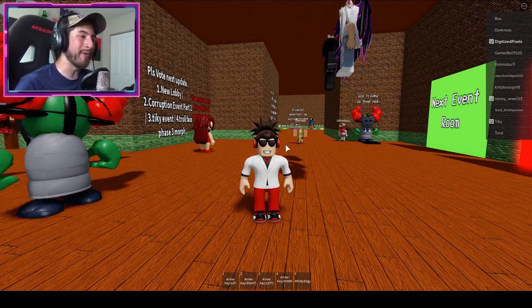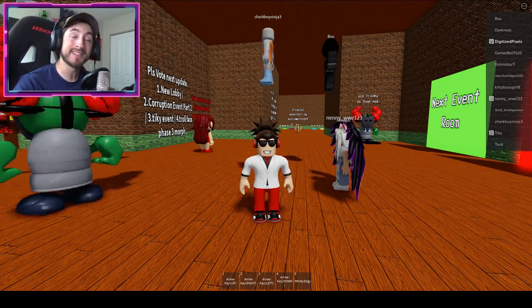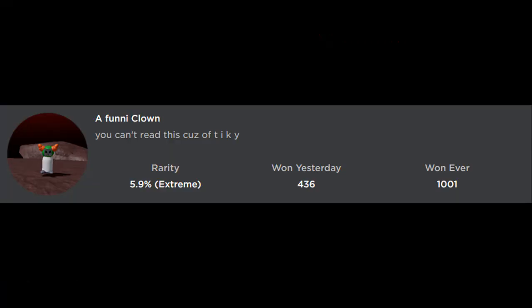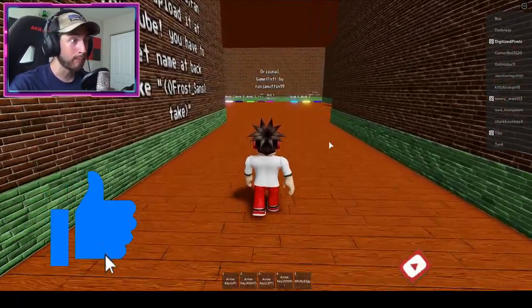Hello everybody and welcome back to another episode today on Roblox. My name is Digi and today I'm showing you guys how to get the badge called 'A Funny Clown.' You can't read this because of Tiki — get the sweet and sour sauce, come on, hurry up.